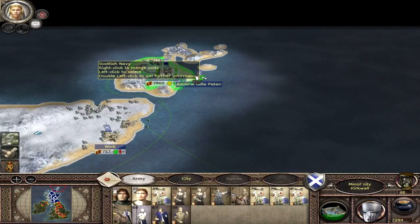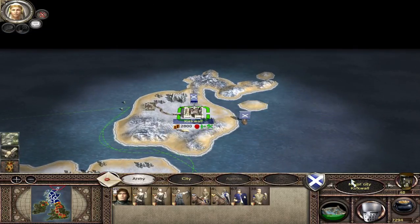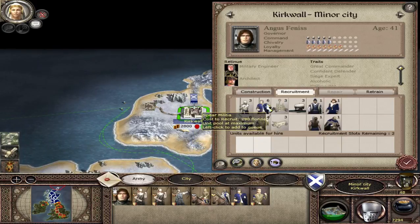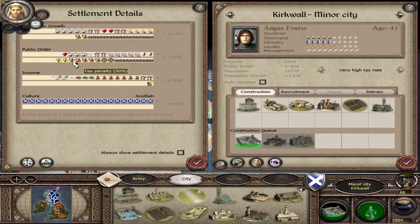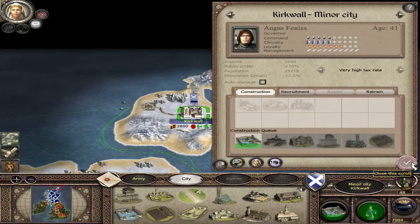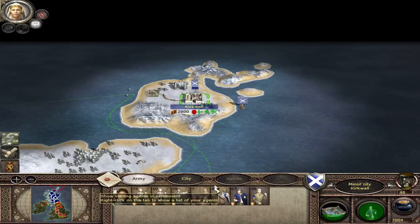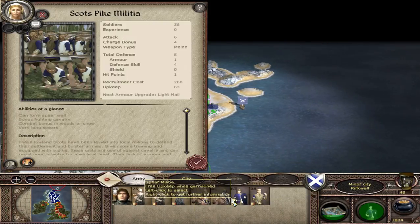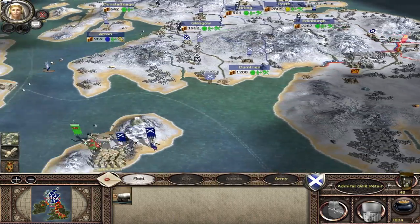Look at these guys — keeping only a little number of men. I took out some of those troops and they weren't too happy. What actually happened was public order — there's quite a lot of squalor in the city. So we're going to build the shipwright, the fairground, and the tavern. Once that gets built it should be okay hopefully.